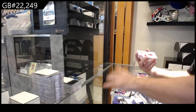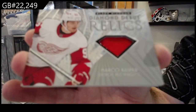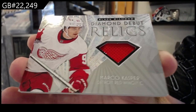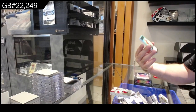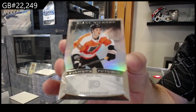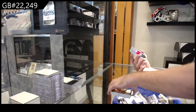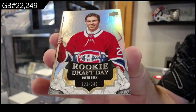Diamond Debut Relics Casper for the Red Wings. For the Flyers, 299 Forrester. Philadelphia, and we've got a Rookie Draft Day, 349 Owen Beck from Montreal. There she goes.